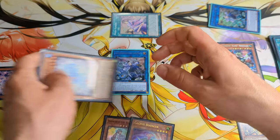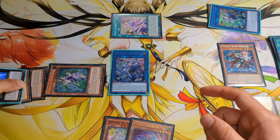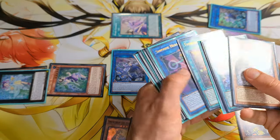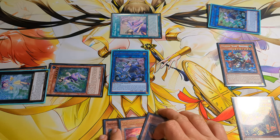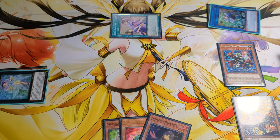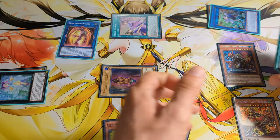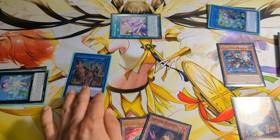Now we can overlay these two for Strayna. Activate the effect of Strayna, detach Rika Princess, and get back the Lonefire Blossom. Now we can link off these two for Malas. Malas' effect activates to special summon Sunsigenus Loci from the grave. Link off these two for Bengalancer.